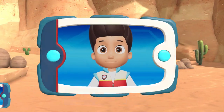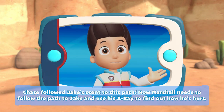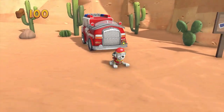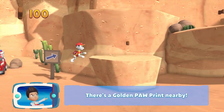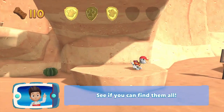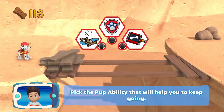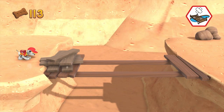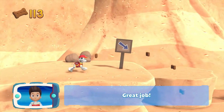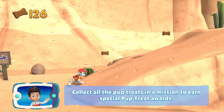Chase followed Jake's scent to this path. Now Marshall needs to follow the path to Jake and use his X-ray to find out how he's hurt. There's a golden paw print nearby! You found a golden paw print — see if you can find them all! Pick the pupability that will help you to keep going. Great job! Collect all the pup treats in a mission to earn special pup treat awards.